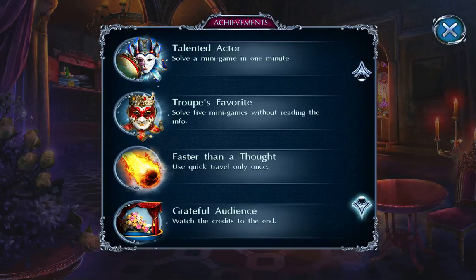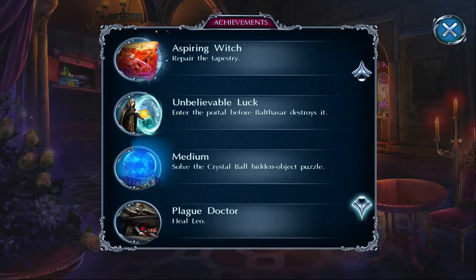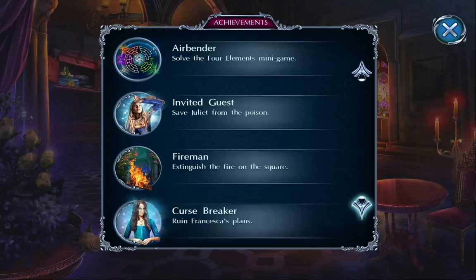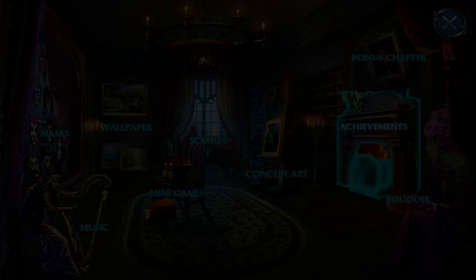General achievements for doing things you have to do in order to beat the game. The final ones I couldn't get were: play the entire game on hardcore mode — so no skip button, no hint button, ouch! — and finish a hidden objects puzzle only using match three. Did not get that. So I got all the achievements minus two. Pretty good for me.